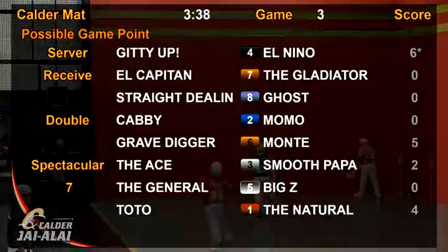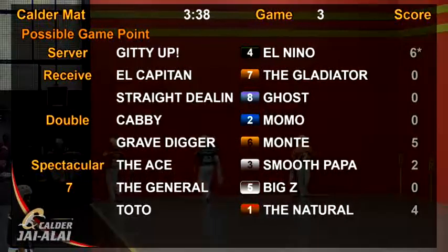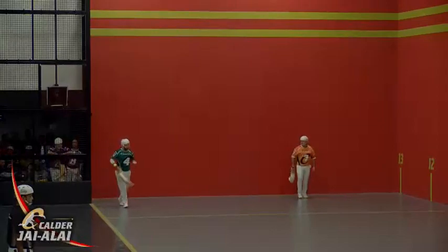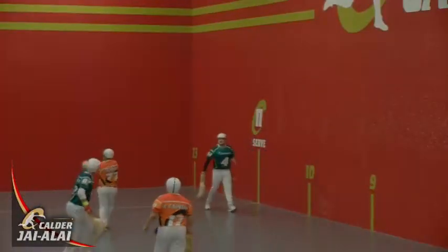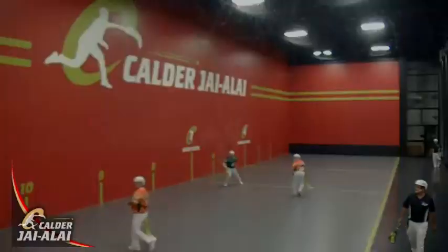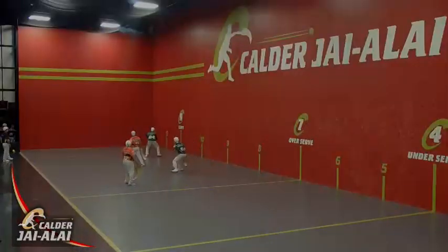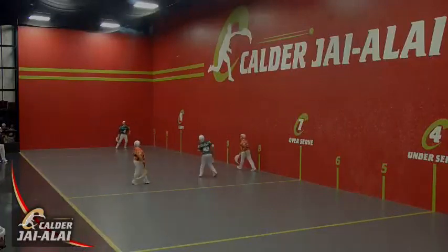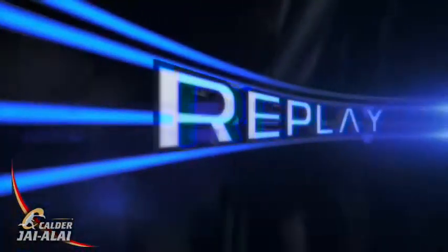Possible game point now. Giddy Up and El Nino. Gladiator sends it deep. Giddy Up with a rebel take, back to the Gladiator. Giddy Up takes it. Gladiator along the inside, once more for Giddy Up below rebote, and that one gets passed. Point and game to Team Four.